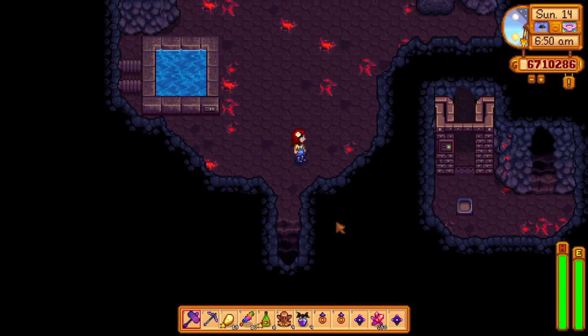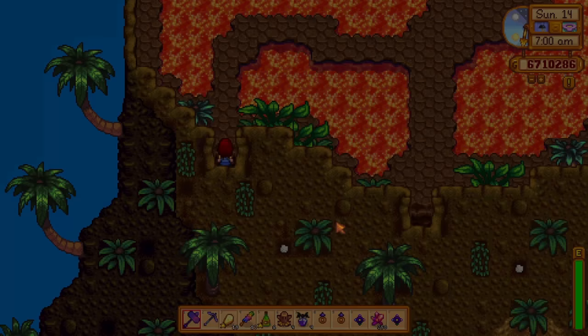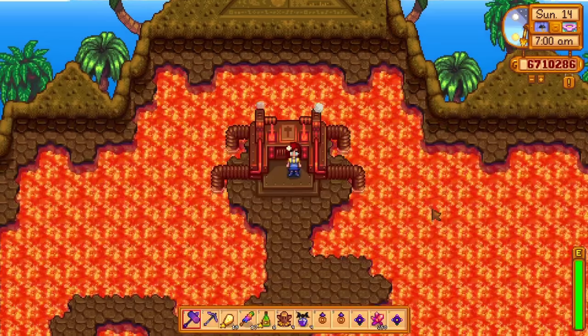I recently made a video about how to farm cinder shards in Stardew Valley and got quite a few comments about how people haven't made it to level 10 in the volcano yet and unlocked the forge. So I thought I'd quickly make a video on how to easily get from floor 1 to floor 10 as quickly as possible with a couple simple rules.